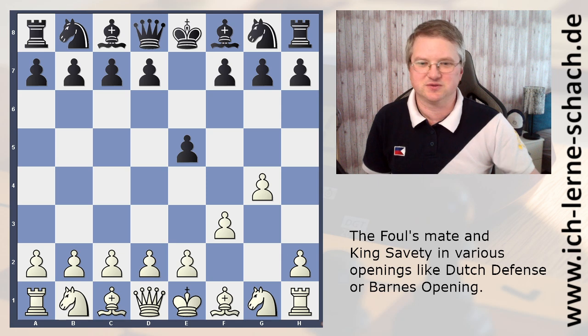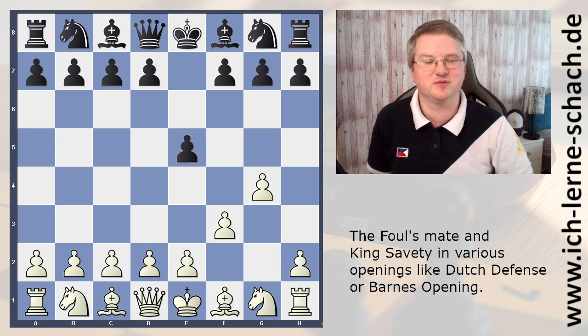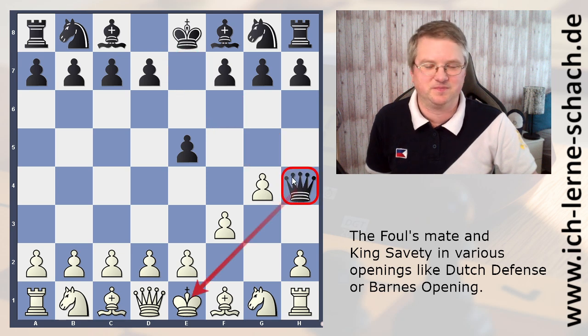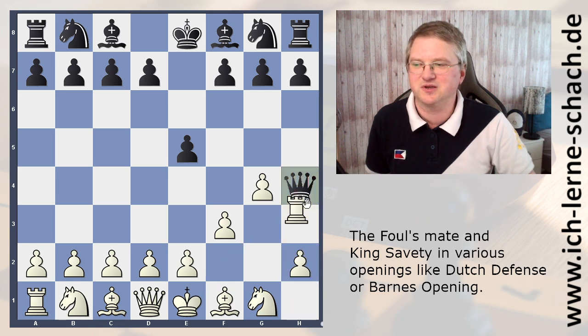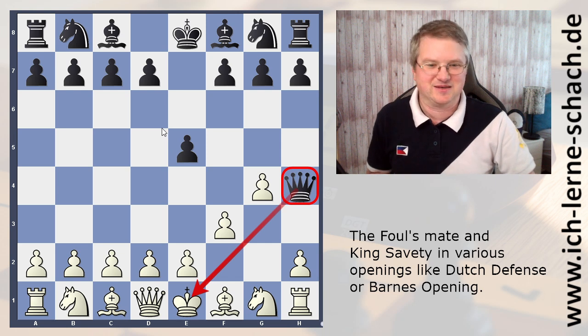And now it's black to move and to win. That is already the end of the Fool's Mate, or the fool's game. What is the move for black? You always have to watch out for checks and captures first. It's Queen h4, and that is mate. The king cannot escape. He's always in check. You cannot block it — no piece can block it. And you could not capture it. It's also illegal. So that is mate. Only two moves and white is mated.